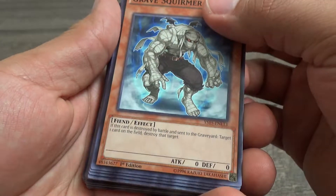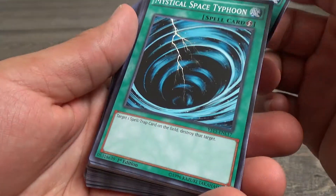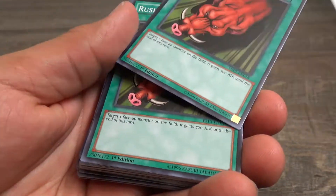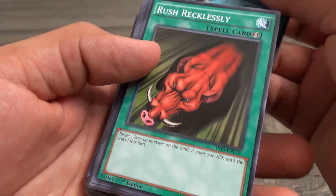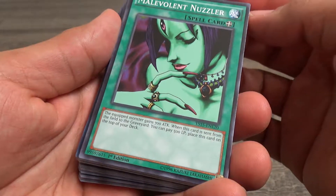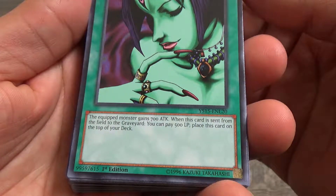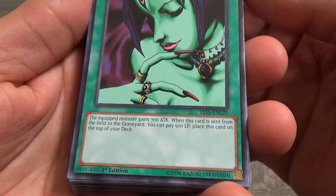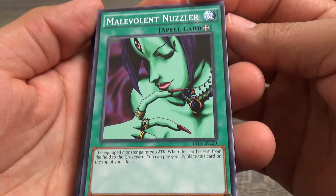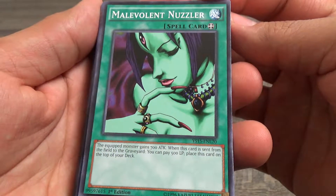Gravy Squammer, Monster Reincarnation, Mystical Space Typhoon, Rush Recklessly, Axe of Despair, Malevenant Nuzzler — equipped monster gains 700 attack. When this card is sent from the field to the graveyard, you pay 500 life points and place this card on top of your deck. So it's been a while since I've seen this, this is a really old card, but I think I first got it in Legends of Blue Eyes.